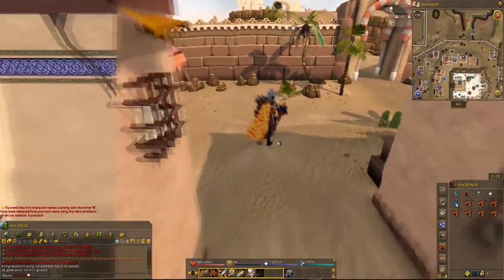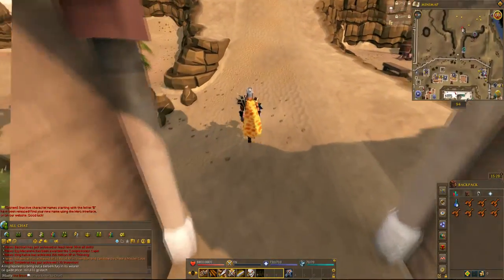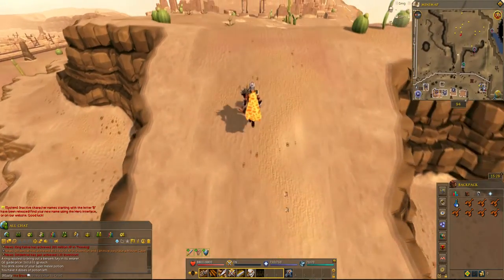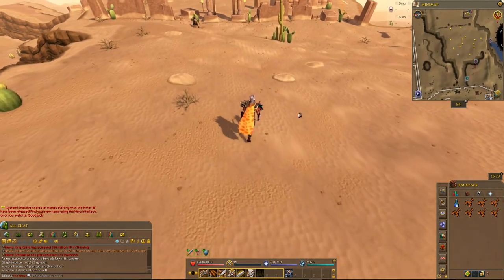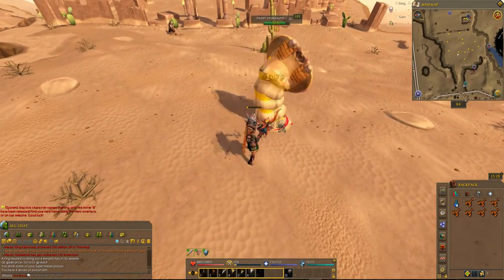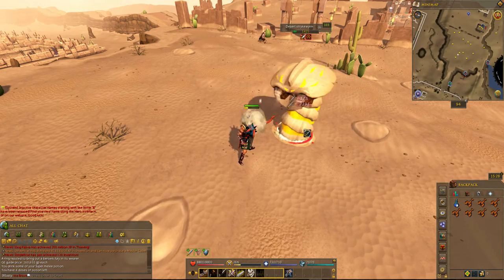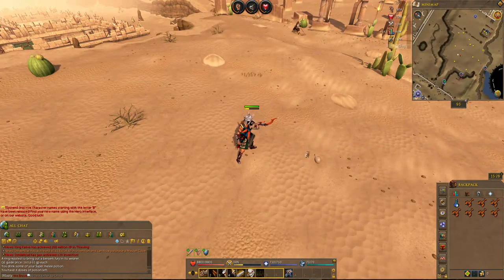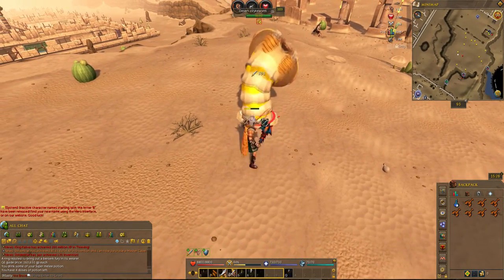These are very easy slayer monsters and they give pretty decent XP. What you do is drink a super melee potion, have your dual wield combat style on, then investigate and kill them. They're only 103 combat, weak to melee, and really easy to kill — as you can see it takes about 2 seconds. They drop a decent amount of loot.